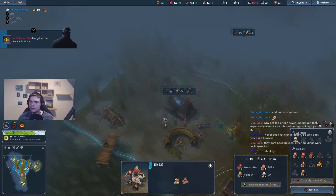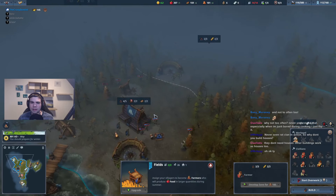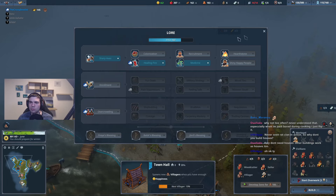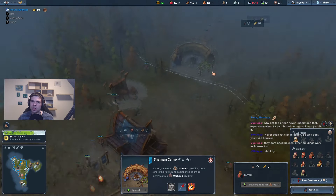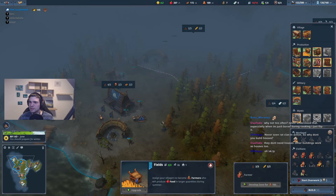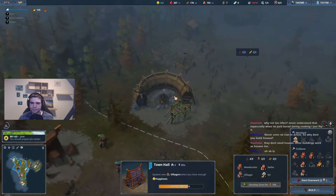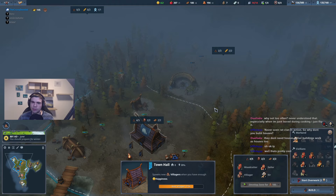Why don't you build houses? You don't build houses at all. Every building that I build gives me one slot, basically. I can show you as soon as I reach overcrowding — that's the point when I wanna build more buildings. If I build a woodcutter's lodge now I have 15; if I build a shaman camp, I get 16. Every building has one building slot, basically, and you cannot build houses at all.